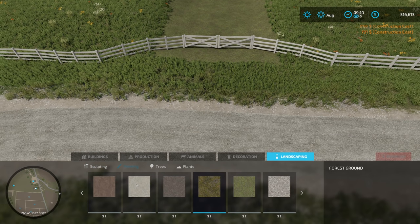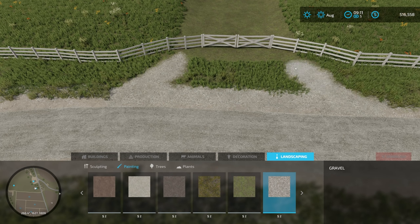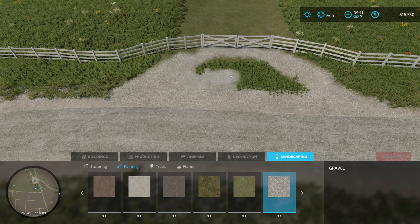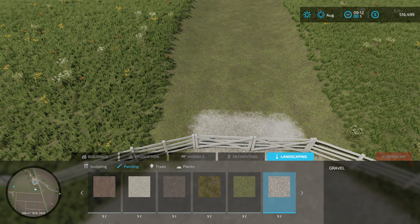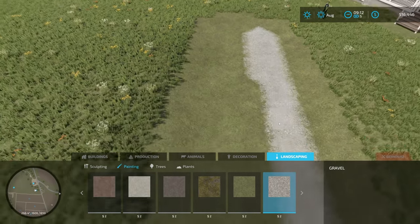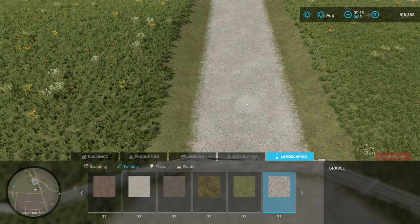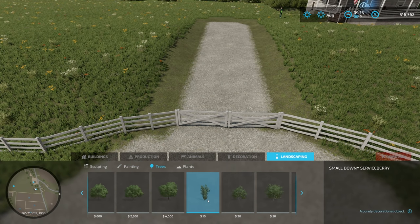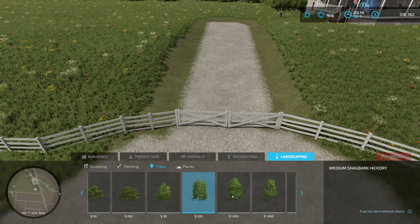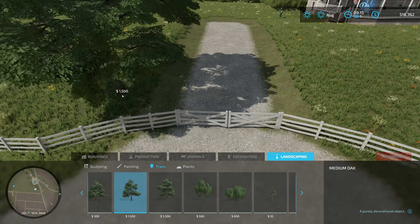Now we're going to come back to landscape, do some painting — I'll paint some gravel. I'll change the tool to the round type and just bring some gravel in here — and there's our entrance to our farm. I'm happy with that. Then I'll gravel in here again, going up and around. I think that's looking pretty good. I'm also going to put some trees in here just because we can. Let me have a look — hickory, oak... yeah, let's put some medium oaks in here. One oak there, another oak there — nice.